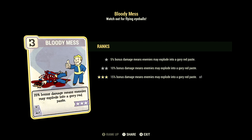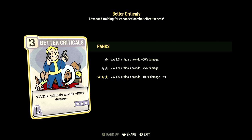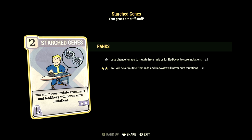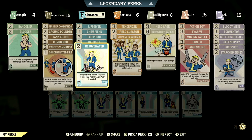In Luck we have 15. Bloody Mess maxed out: 15% bonus damage and enemies may explode in a gore red paste. Tormentor at one star: rifle attacks have a 5% chance to cripple. Better Criticals maxed out: criticals now do plus 100% damage. Serendipity maxed out: while below 30% health gain a 45% chance to avoid damage, no power armor. Ricochet maxed out: 18% chance to deflect enemy ranged damage, no PvP. Strange Genes maxed out: you'll never mutate from rads and Radaway will never cure your mutations.